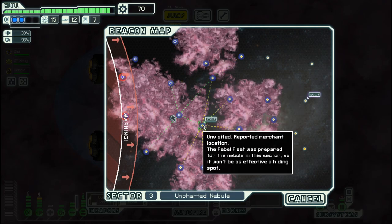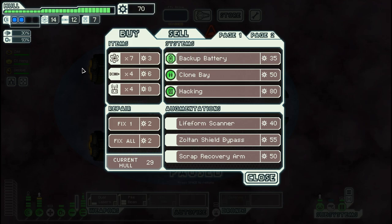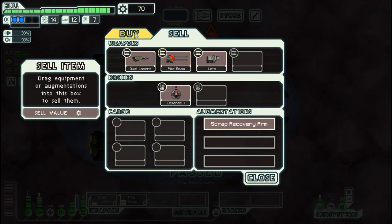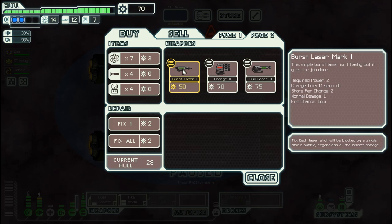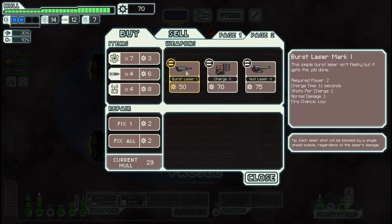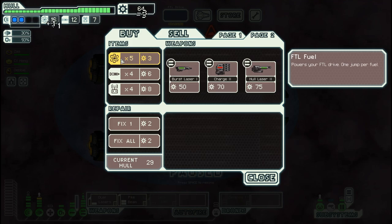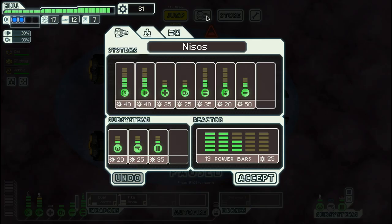And there's a storm — could be interesting. Scrap recovery arm, but we already have one. So there's a burst laser: requires two power, has two shots. But I feel for 50 scrap that's not really worth it.